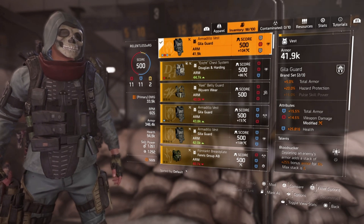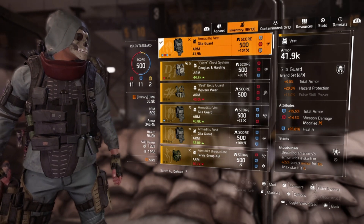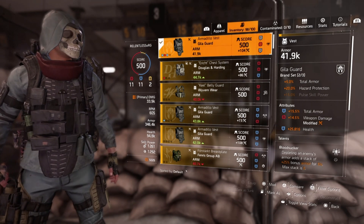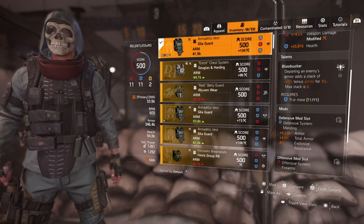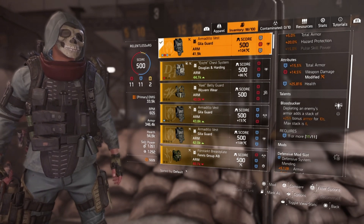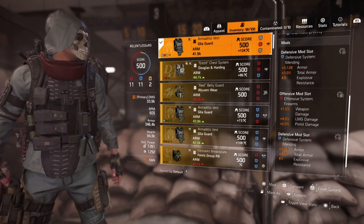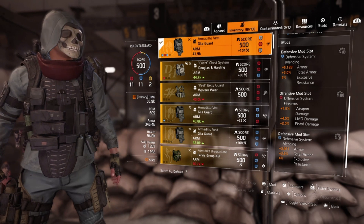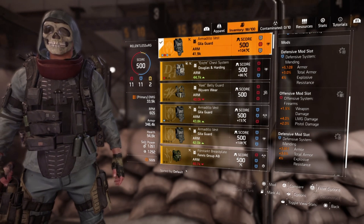In a perfect world I wouldn't need that 14.5% weapon damage on the chest — I could roll a number value of armor in its place, which would increase my survivability exponentially. We went with Bloodsucker: depleting an enemy's armor grants a stack of 25% bonus armor for 10 seconds, max stack six. That works really well for PVE, especially when you rip off the armor of purples or golds. The chest has two defensive and one offensive mod slot: 5,128 armor, 3% total armor, 4% explosive resistance in the defensive slots, and 5.5% LMG damage in the offensive slot.